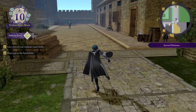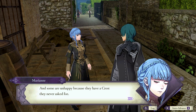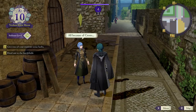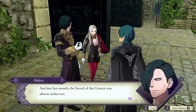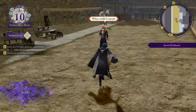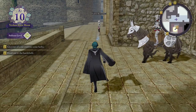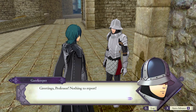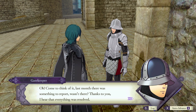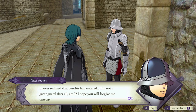Some people are unhappy because they don't have the crest they want, and some are unhappy because they have a crest they never asked for — that's very insightful, Marianne. For a hero's relic to be stolen is unheard of, and just last month the Sword of the Creator was almost stolen too. The coffin of Seiros in the Holy Mausoleum should have held her remains — instead, they say it held the Sword of the Creator. What could it mean? Greetings, Professor — nothing to report. Actually, last month there was something to report, wasn't there? Thanks to you, everything was resolved, but I never realized bandits had entered. I'm not a great guard after all, am I? I hope you will forgive me one day.